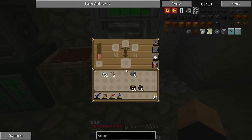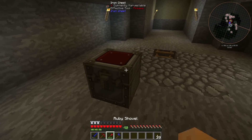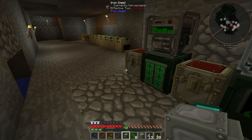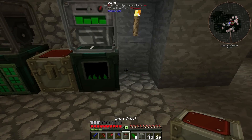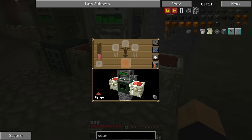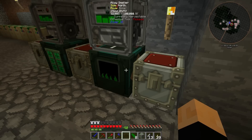I get stuck on these sorts of things in my let's plays — 'how do I get this to work perfectly?' — when really I should just set it up a different way. It's just easier. So this machine is going to push out to the right and pull from the left, and that's it. It's that simple.